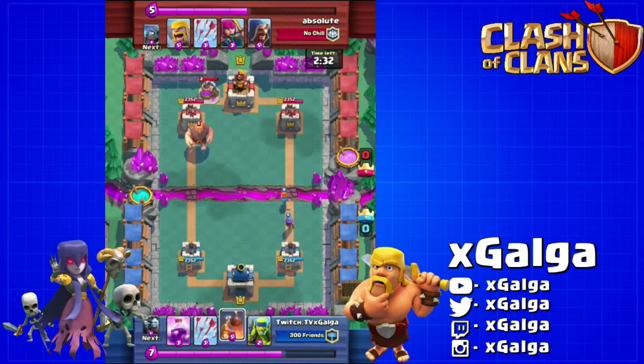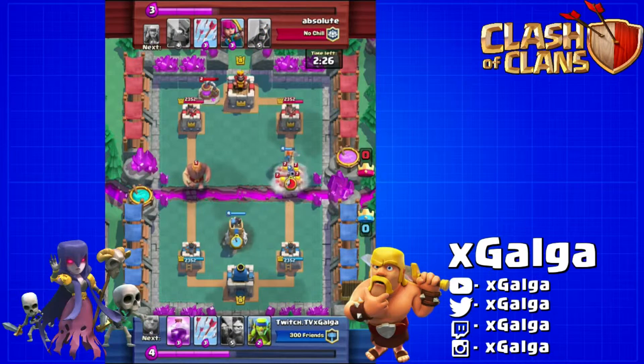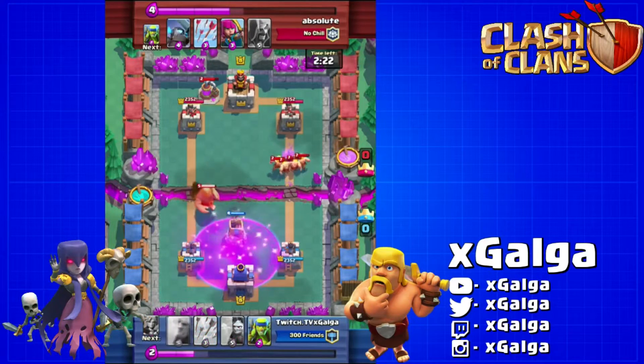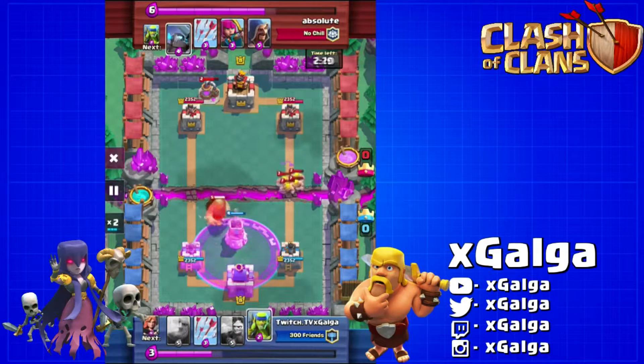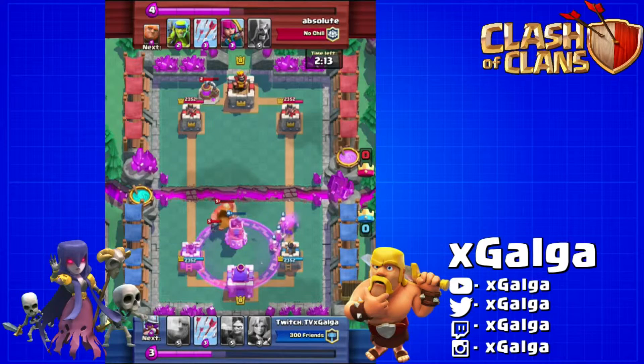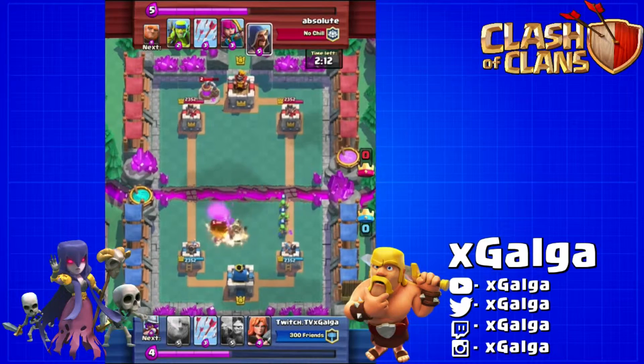He's gonna start off dropping the giant. I'm gonna drop a valkyrie followed up by a musketeer — kind of a smaller tank with some good DPS behind it. He's gonna counter that with barbarians, leaving his giant pushing the lane alone. We're gonna go ahead and rage up our crown tower as well as our bomber to help melt him down a little quicker. Then we got some spear goblins going in to help take down that entire group of barbarians.